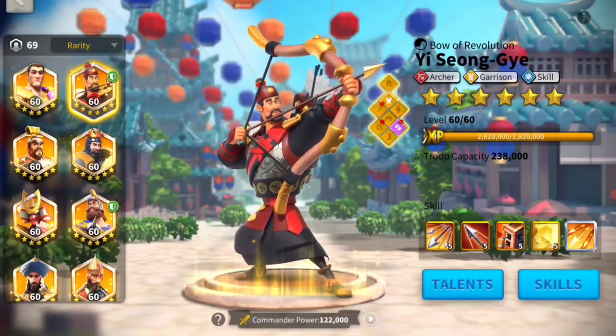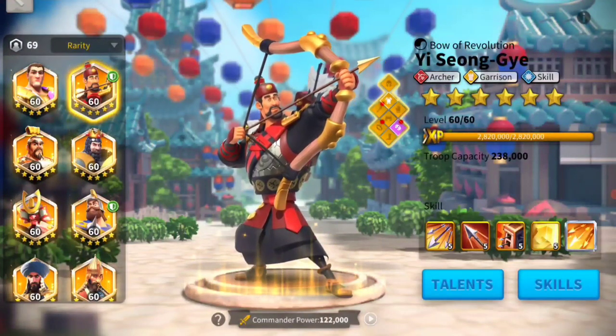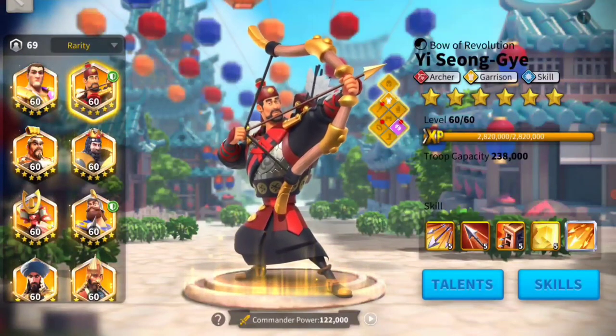Hi everyone, this is Ladis and Em. Today we are going to talk about how to manage your equipment setup a little bit better, so that it's easier for you to change equipment for different events. For example, during war we have rally, garrison, open field, events, and canyons — so many different things for which you may want to change around your equipment.